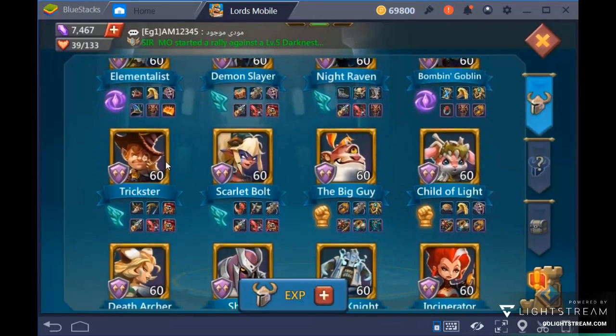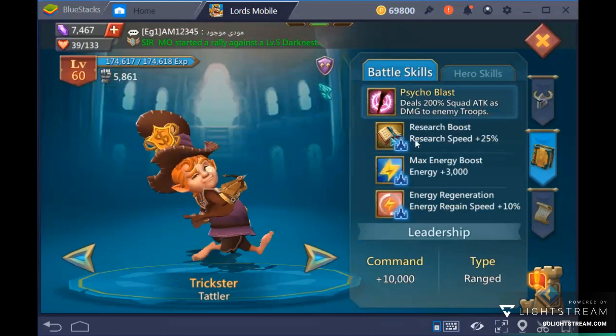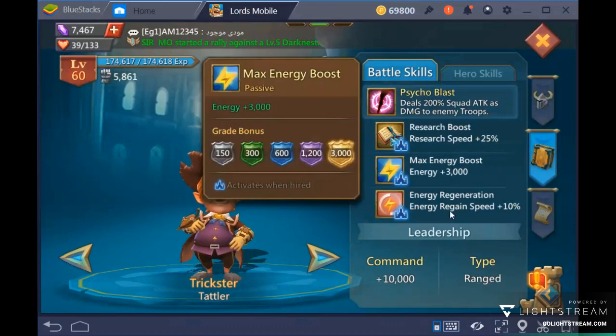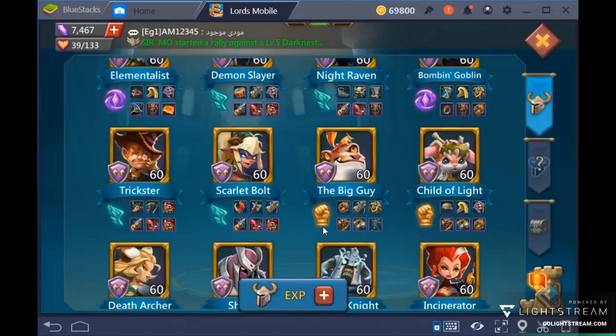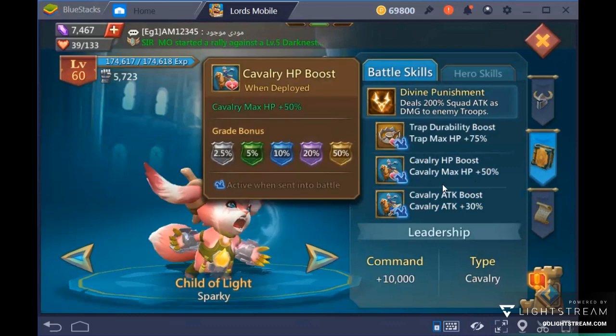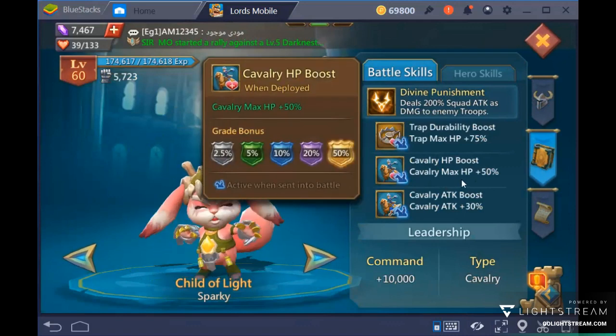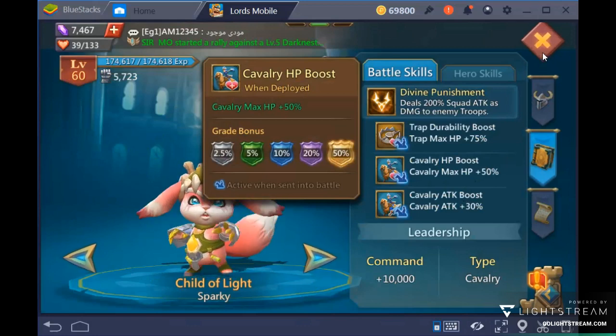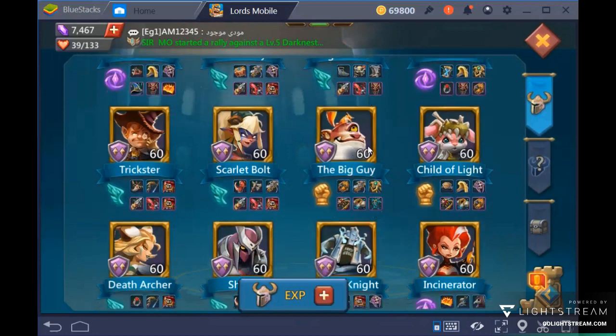Trickster has a research boost, a max energy boost, and an energy regeneration boost — this helps your energy build up even while offline, so you come online with enough to hunt a monster. Child of Light is a very good wall hero especially for cav troops, giving cav HP and cav attack boost, plus he is a decent tank in the colosseum.